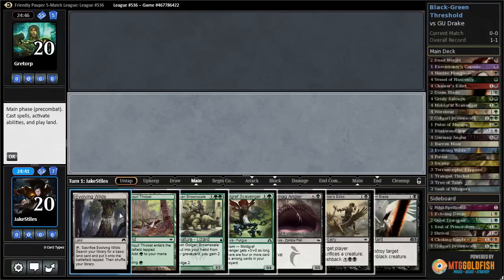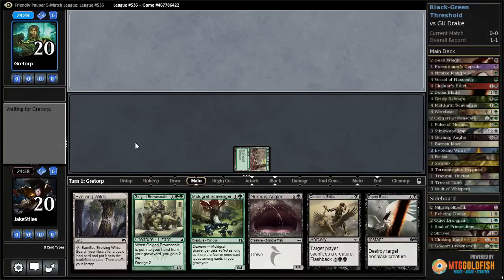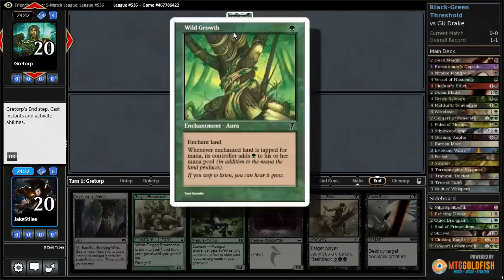I don't want to fetch a land out of my deck yet, so I'm going to lead with the tap land turn one. Opponent scries to six and puts a card on the bottom, or scries to five and puts a card on the bottom. And a Wild Growth turn one.